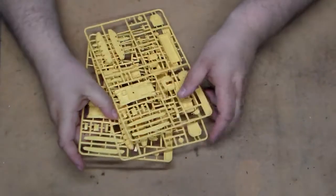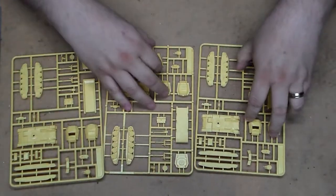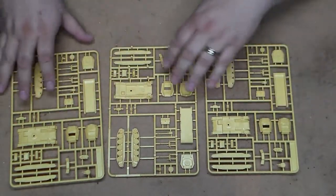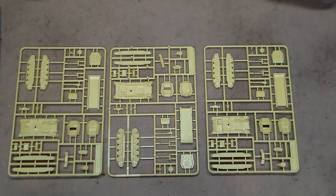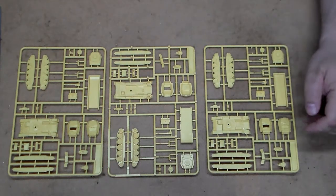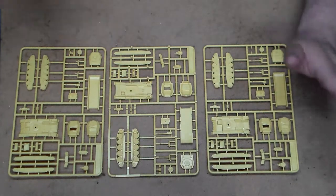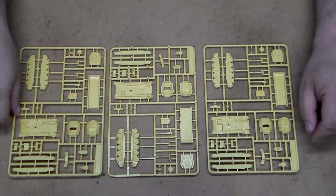We have three sprues of Cruiser tanks — fairly detailed. They give you choices: the CS close support version, the two-pounder gun version, and the six-pounder gun version, so you get three Cruisers. You also have the desert skirts here, as well as choices for open hatch or closed hatch.